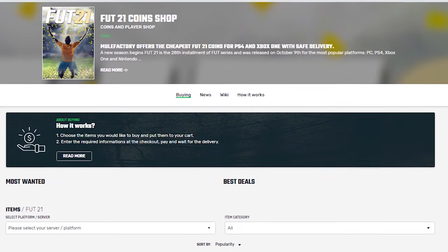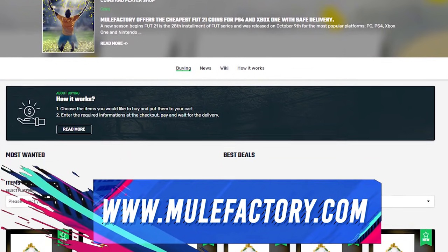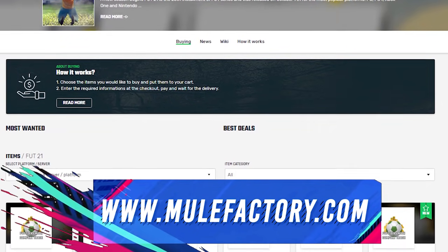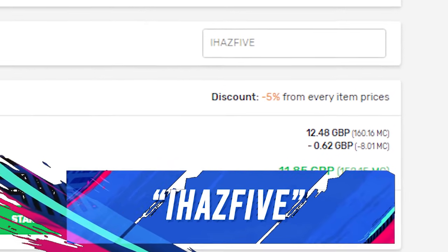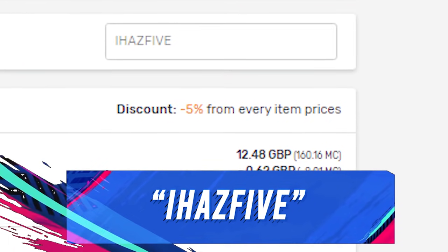If you need any FIFA 21 Ultimate Team coins, check out mulefactory.com. They're very reliable, no bans, and a super fast system so you'll get your coins within an hour. Make sure to use my discount code ihas5 at checkout to get a discount.